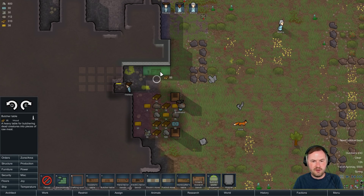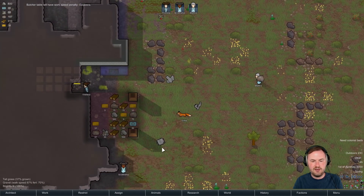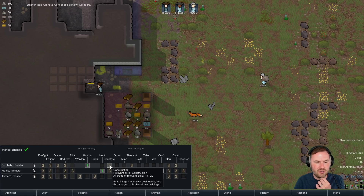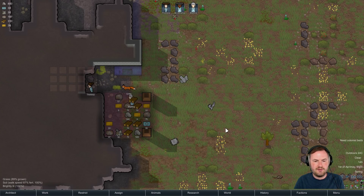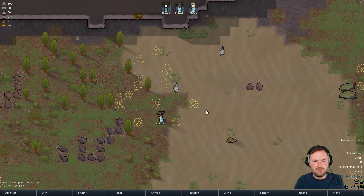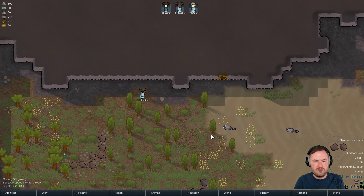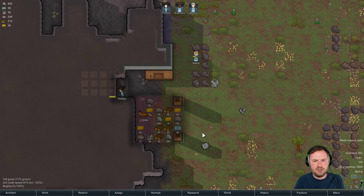Let's get a butcher table set up right out here. It's going to have an outdoor penalty, but that's fine. Who's on construction? Bird the Hoe, you're really good at constructing as well, let's get you on construction duty. Poor Maddy - that works too. Bird the Hoe has just gone out for a wander. What are you doing, Bird the Hoe? Just examining the local wildlife? Sure, that's fine. Maddy's even cleaning up and stuff, that's crazy.